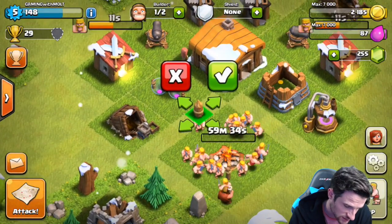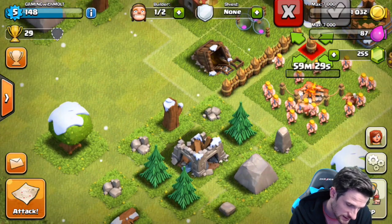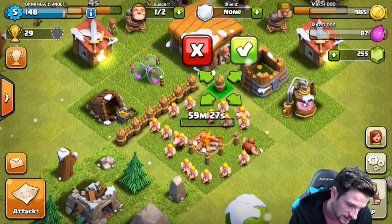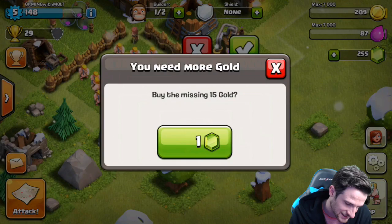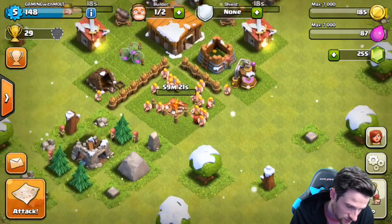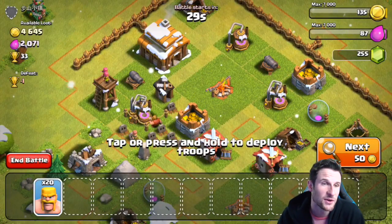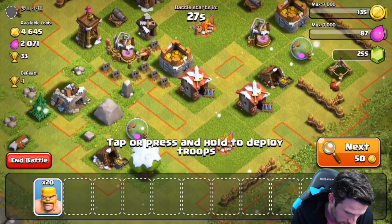Let's go to defenses — walls. There we go, yes! I need more gold. Let's exit and go get some more gold. Is this full yet? Yep — attack! Let's get some gold. We're definitely going to build up our walls, so we need gold and there looks like a good amount right here.